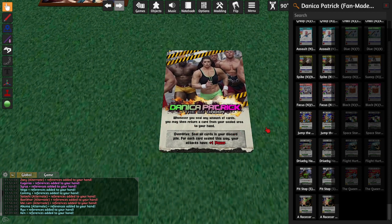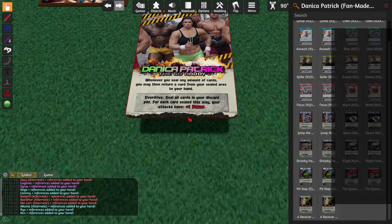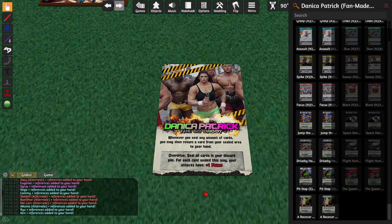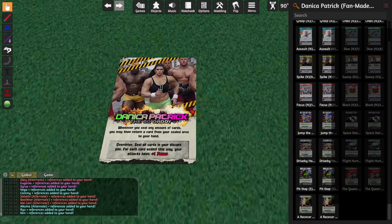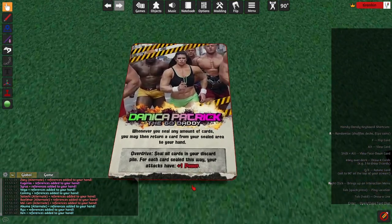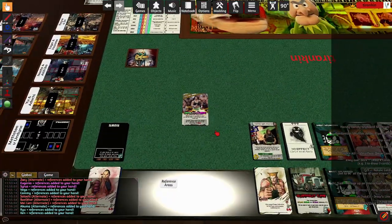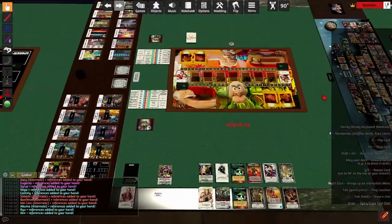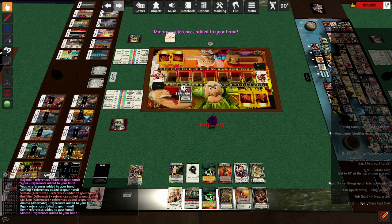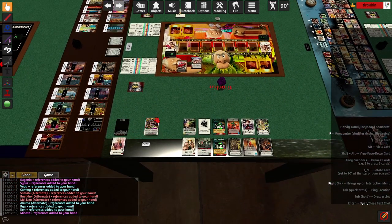If you exceed with a heavy discount you're not going to have much on your overdrive. Whenever you seal any number of cards — the designer clarified that's supposed to be one or more — you may return a card from your sealed area to your hand. That's insanely good considering what this character can do. Shocking that I don't think my opponent ever used it. The overdrive is essentially Oberovaruma — it triggers at the start of your turn. The wording is subtly different though: this says 'your next attack' while the other says 'your attacks.' I assumed it was like Oberovaruma because that's obviously what it's adapting.